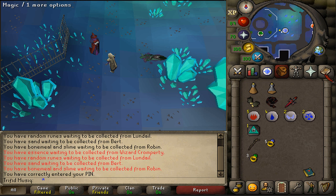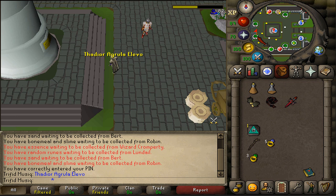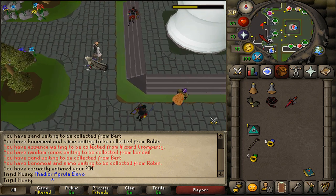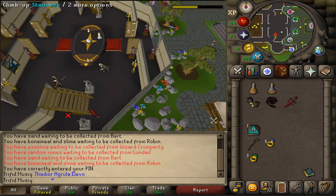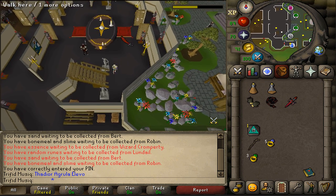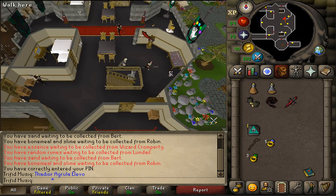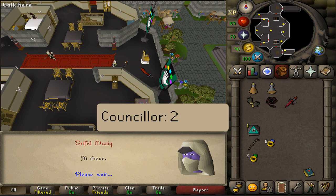Next, let's teleport to Courant Castle, or just simply run there. We'll need to head inside of the castle. Climb one of the two stairs — doesn't matter which one — just go to the second floor. Go a bit to the center of the second floor, or the first floor if you're from America, and here you should find a counselor next to the throne. Talk to him and select option 2.